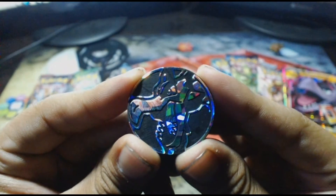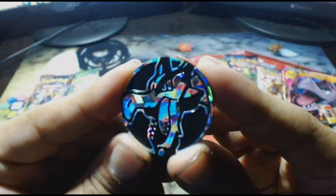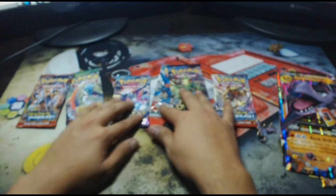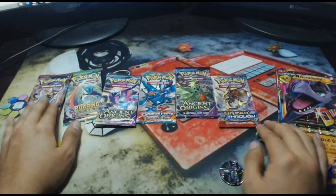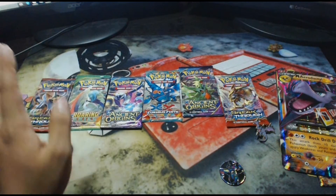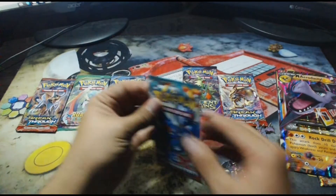Would the camera focus on the coin? The coin is really sparkly — there you go, you can vaguely see it. Look at that Mega Aerodactyl coin, that is beautiful. For our packs we have Ancient Origins, Roaring Skies, Furious Fist, and Breakthrough. Let's start in order — Furious Fist, Roaring Skies, Ancient Origins, and then Breakthrough.